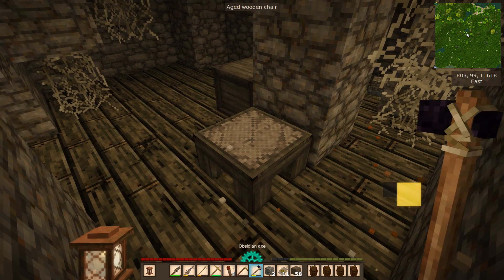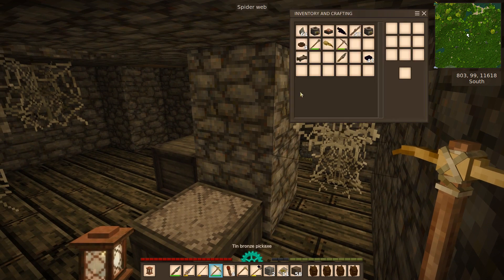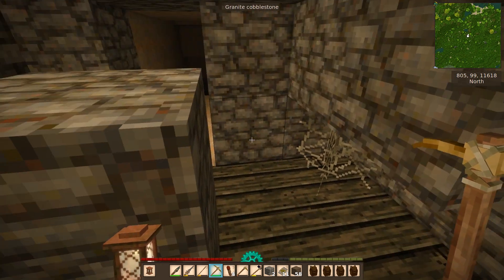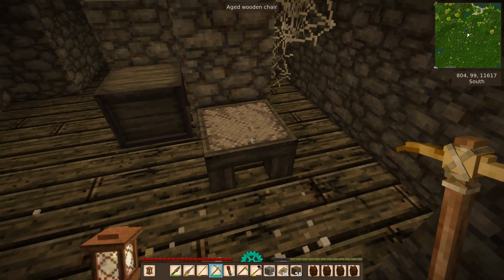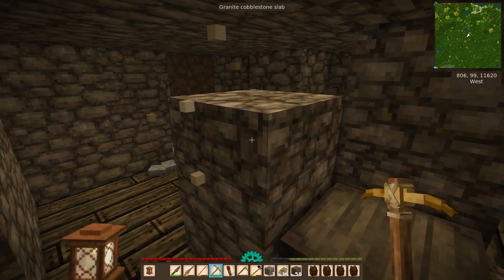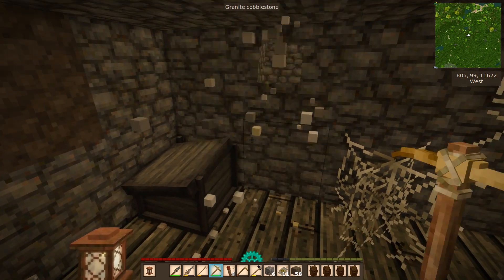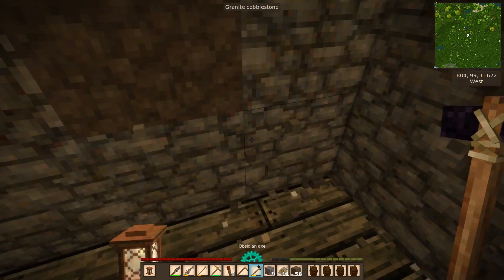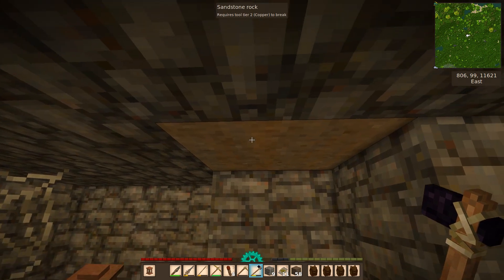Hi, this is MC Shetty for a new episode of Vintage Story. I found out there were some rusty gears — this was the dungeon I found earlier, and I went back because I want to explore a bit more and gather more stuff from it. Apparently I forgot things, so I just want to check that I have everything.